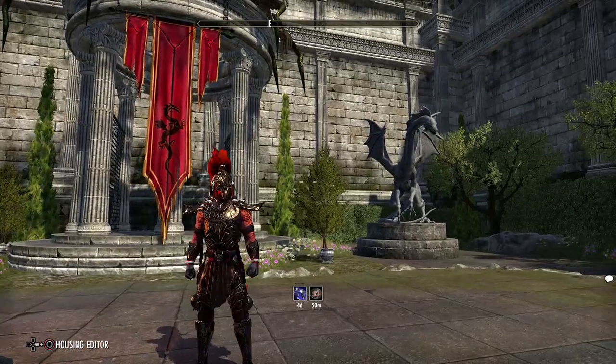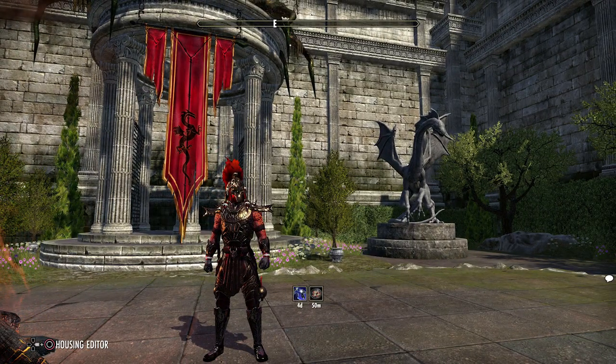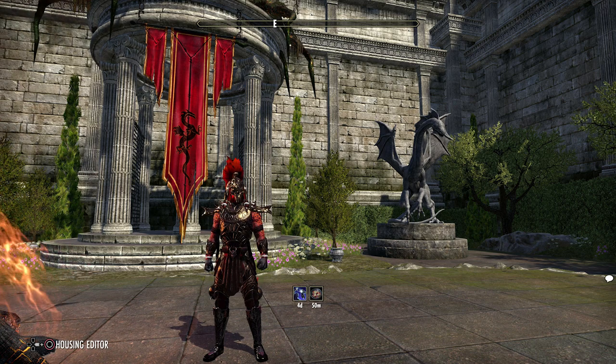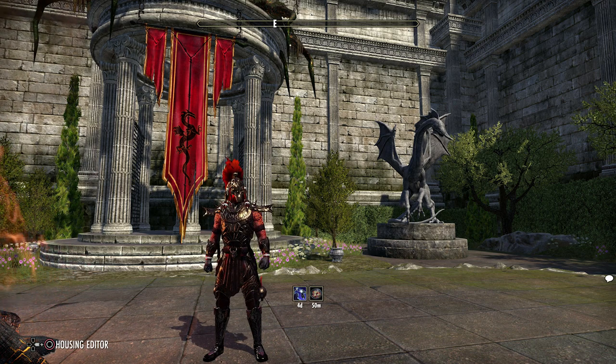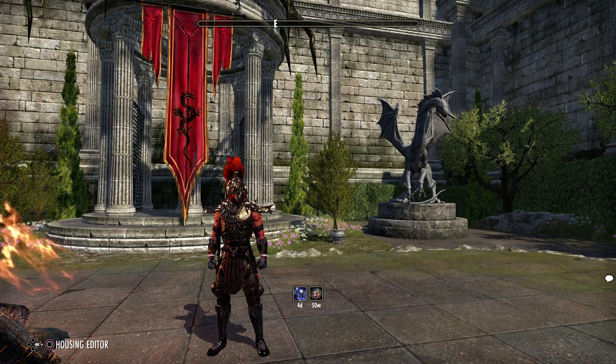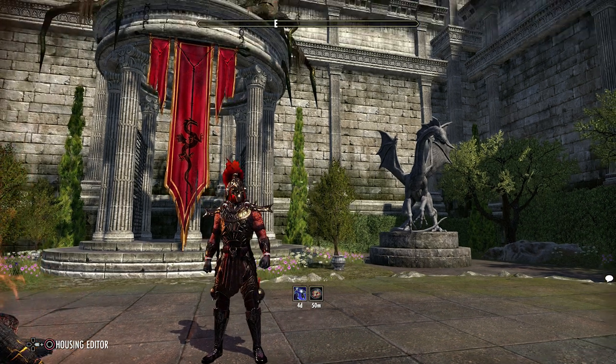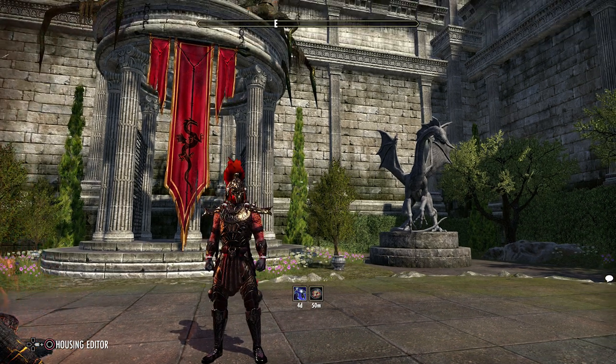Welcome back everyone to another episode of All About Mechanics. Today I'm going to be showing you the Scale Caller Peak Dungeon. We're going to do it on Veteran, on hard mode difficulty, using the same setup as always throughout the series: one tank, one healer, one stamina DPS, and one magical DPS, making sure no roles are left out. This dungeon is very heavy on mechanics and you'll need to coordinate a lot with your group, so it's going to take a bit of practice.